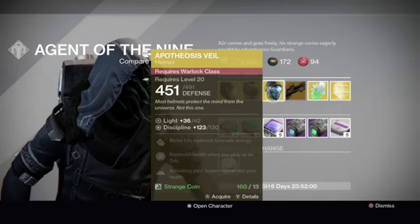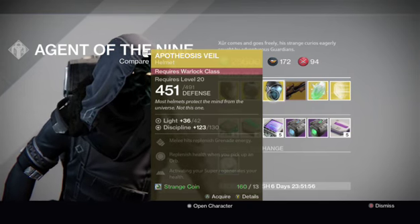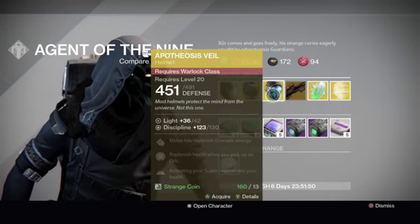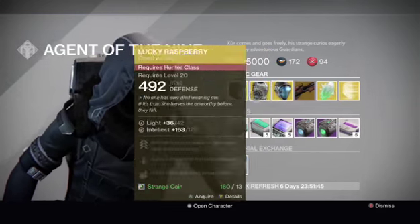So, Apophysis Veil — not a bad stat roll there of 130 Discipline, not bad at all. Replenish health when you activate your super, replenish health when you pick up an orb, and melee hits restore grenade energy. Good stats on all of it really.